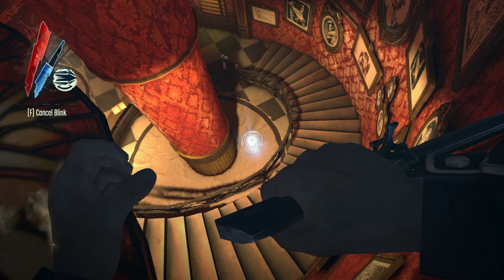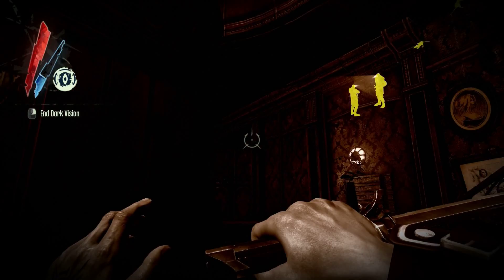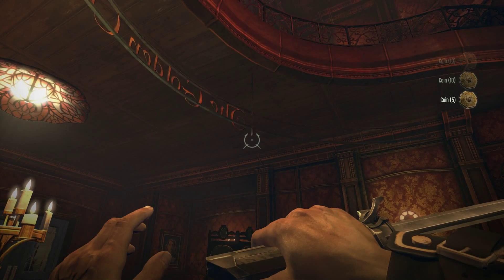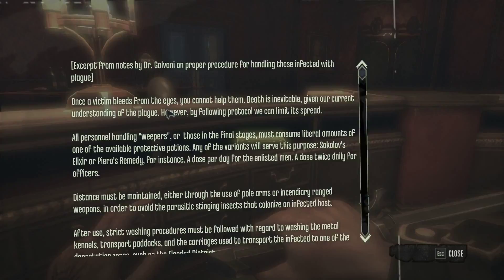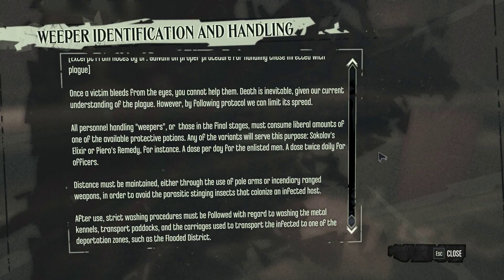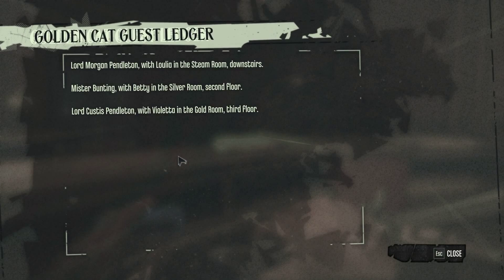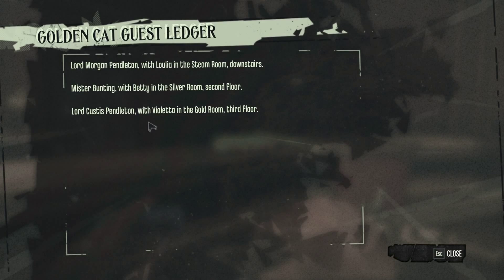I don't think there's anyone here. There's a couple there, some cards, talking. This is the lobby, right? So that is the second floor then. We have the same guest ledger we already saw in Madame's office — Mr. Bunting with Betty in the silver room.